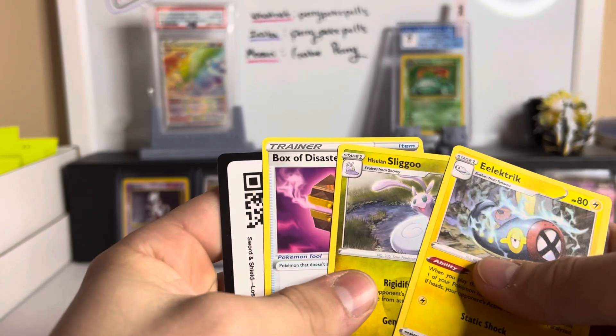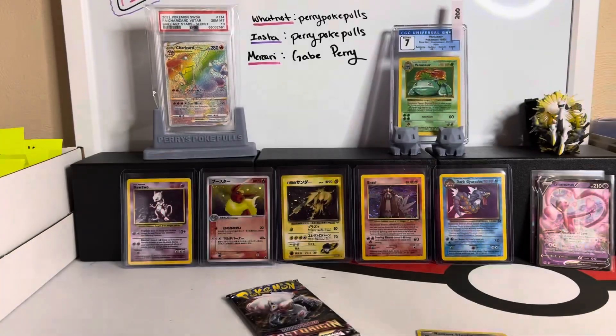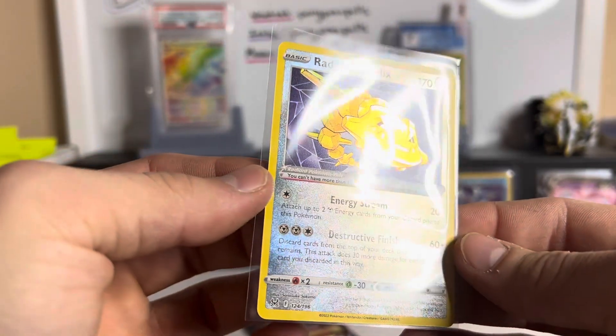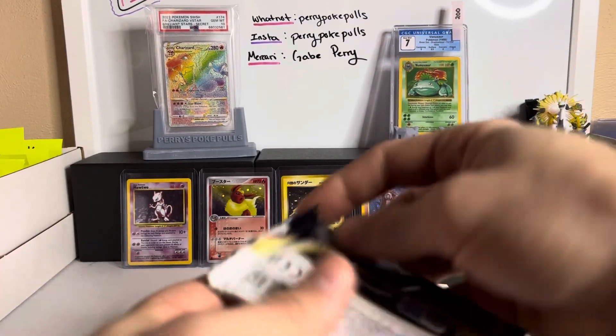Oh, a Radiant Steelix! That is very nice. And a non-hollow Magcargo — we're heating up! Let's go! Electric, Aegislash, and Boxes — we just had that same three lineup in the last pack. Box of disaster. Same exact as the pack beforehand, but we got a Radiant Steelix — very cool, very very very cool.